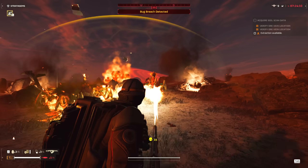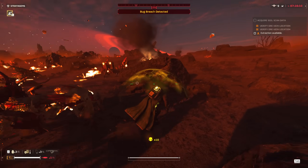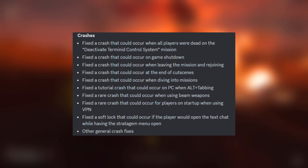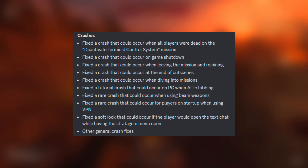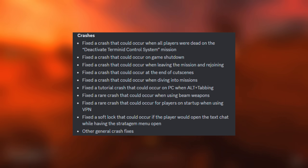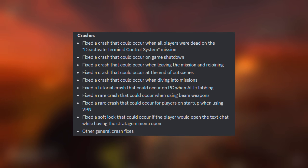There were also various crash fixes. I won't read through them all, as I'm not exactly sure which of these crashes were happening the most since I generally have a pretty stable experience, but here are all the crash fixes included in this patch — crashing when diving into missions, when alt-tabbing, on game shutdowns, and a few more. We should overall be getting a slightly more stable experience now.